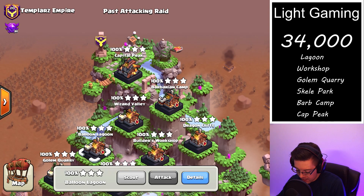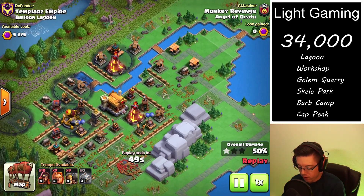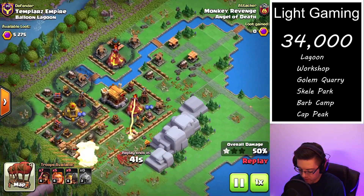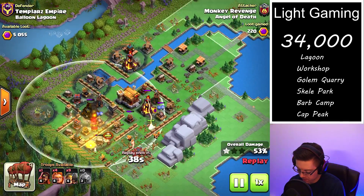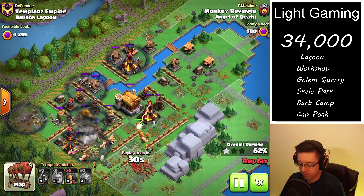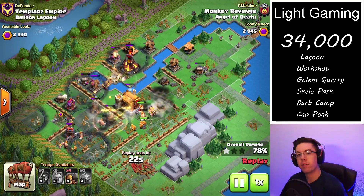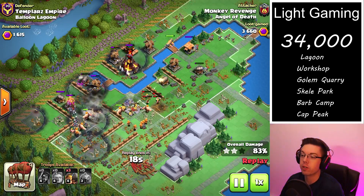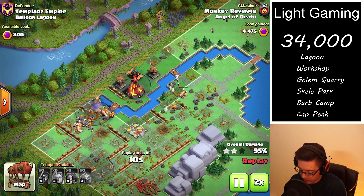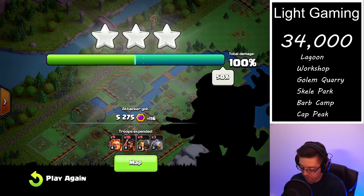Now we're going to take a look at the cleanup attack on a balloon lagoon. This one had 5,275 remaining — we had already taken out the random defenses on the right-hand side and we're left with only one rock artillery. So this is going to be a very quick, very effective strategy. Whenever you have over 40-50% of the base taken out, and on the second attack you're also using graveyards, you can just completely swarm and overpower the base. We got a bonus 116.